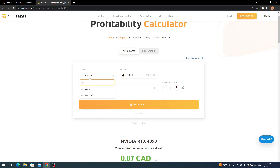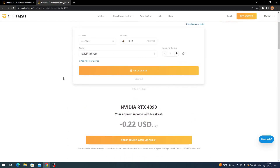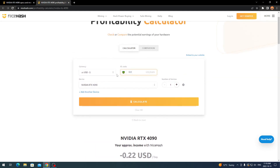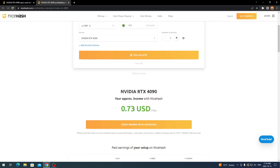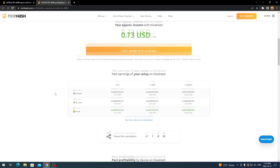Switching to USD, at 10 cents electricity it shows negative 22 cents per day in American — compared to positive seven cents Canadian. It's a bit strange that the conversion works out that way. However, if you set electricity costs to zero, the card is profitable at $0.73 USD per day. One week is $5.68 and one month is $28.80 USD.